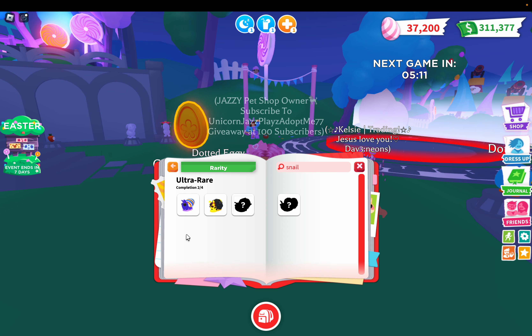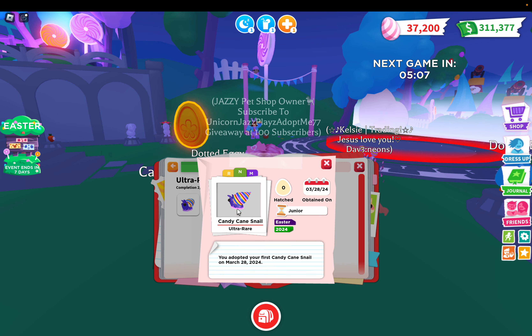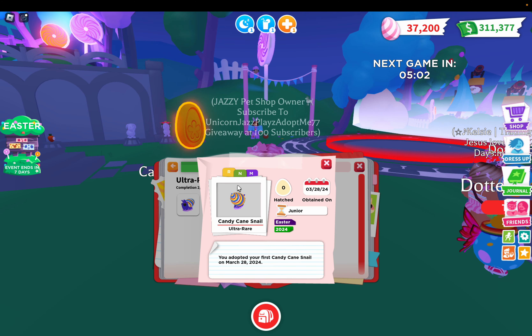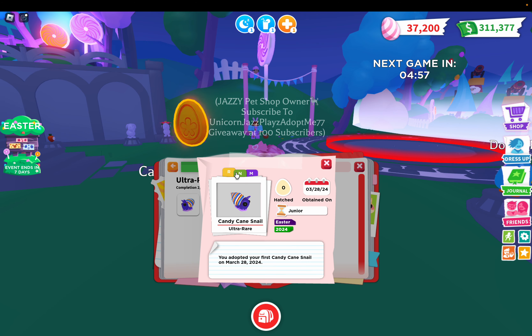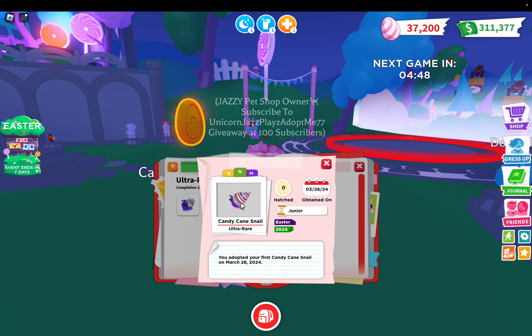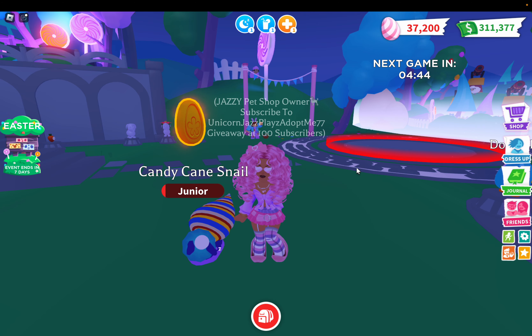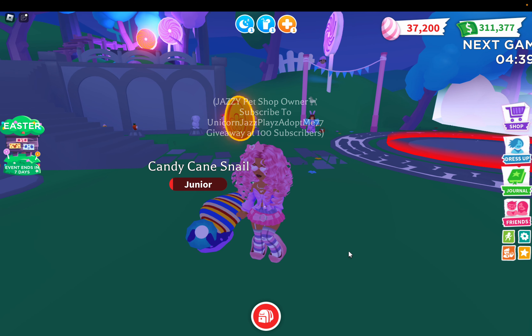Let's see what it looks like as a neon. Okay, so in the regular version the bottom is purple. Then all the white glows pink in the neon. Yeah, that's what I was talking about — it should have been pink like automatically. That is much better. That's really nice.